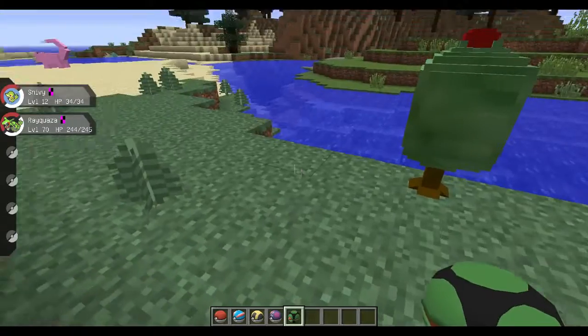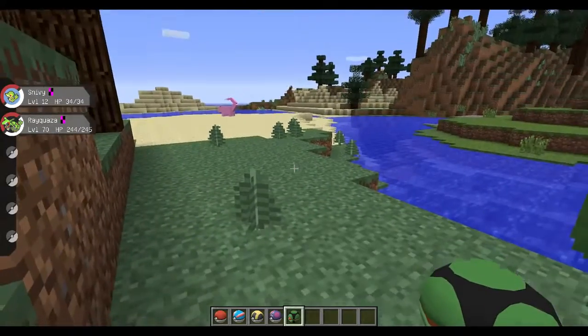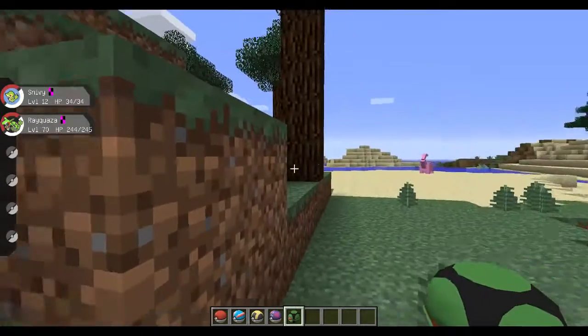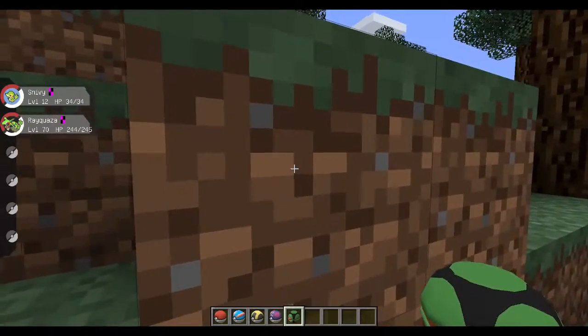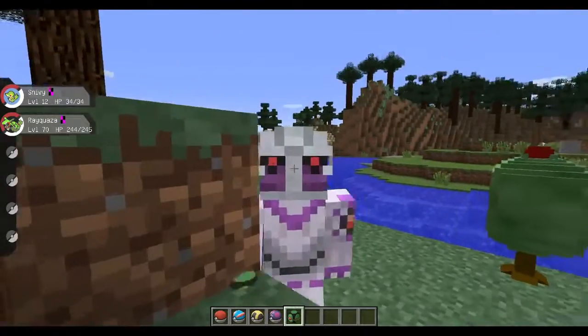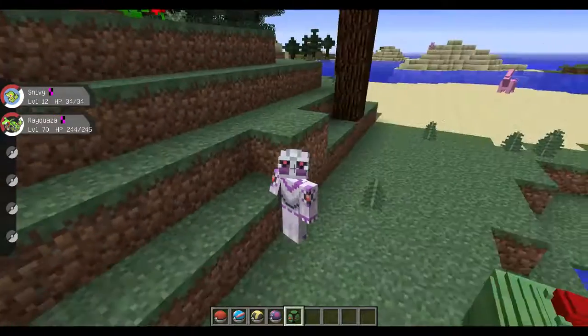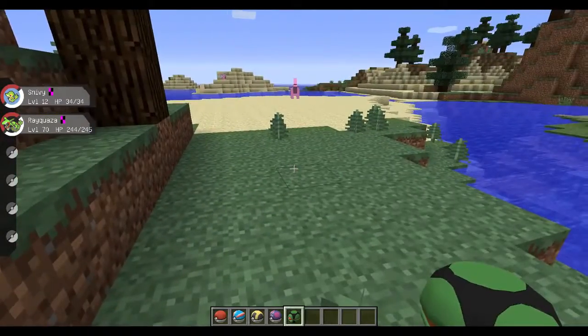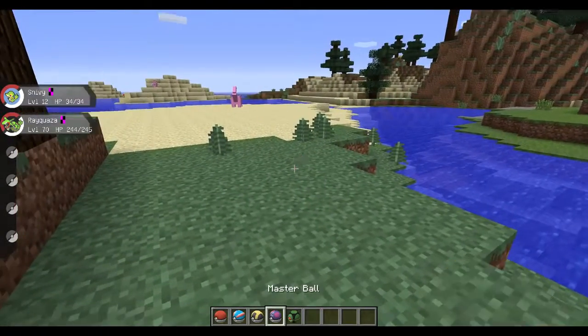As you can see in my hand and my inventory, I've got some Pokeballs, and they look drastically different from what they used to be. As you can see when we throw it out, we've got nice 3D models.